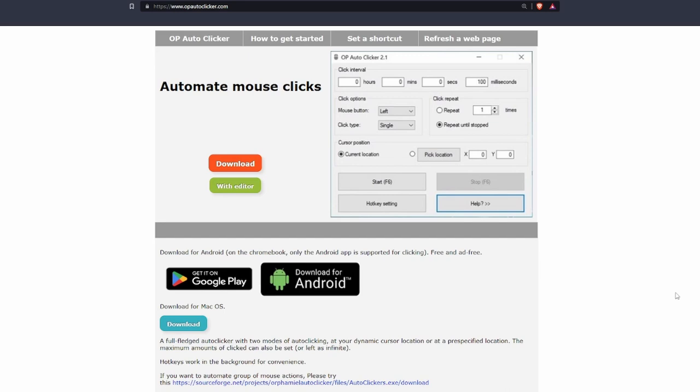And to automate this whole process and to make it loads and loads easier, we're going to be using an auto clicker. I use OP Auto Clicker — I'll put the link in the description. We'll get that set up first.